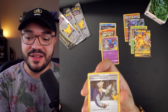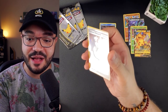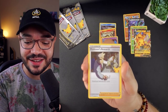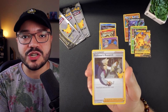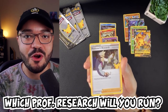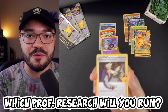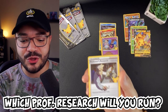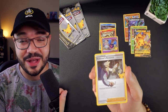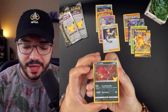Reshiram — cool. Cosmog, and Professor's Research with Professor Oak in it — I love it. This one's a holo as well. The full art is something I really want, but this is a nice one. Question for everyone in the comments: which Professor's Research are you running now that Professor Oak is out? Are you going to stick with Magnolia, or use Professor Oak?